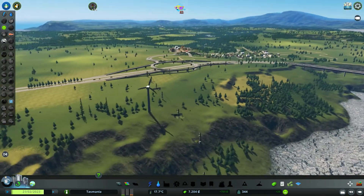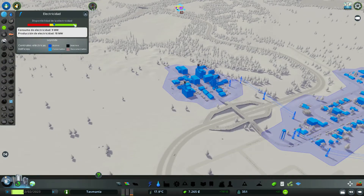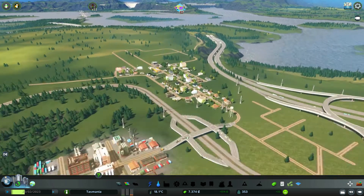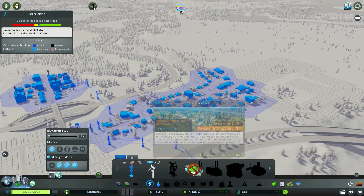Vamos bien. De hecho ahora se acaba de quitar la señal. Como veis, la disponibilidad de electricidad está subiendo y esto está haciendo que se nos quiten estos iconos de falta de electricidad. Luego tenemos un problema pero creo que se va a solucionar. Y necesitamos una más, más pronto que tarde. Cuesta 7.500 euros.